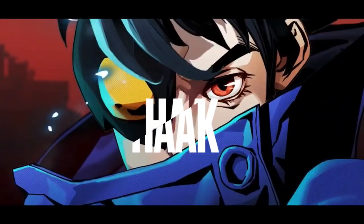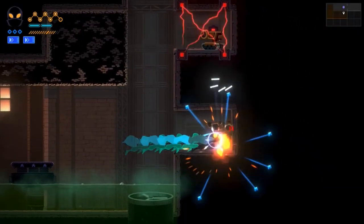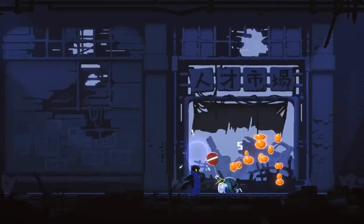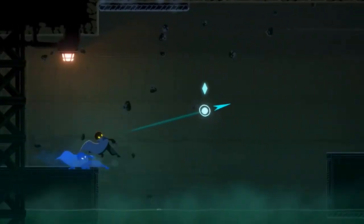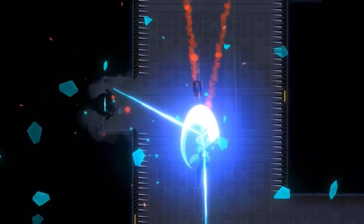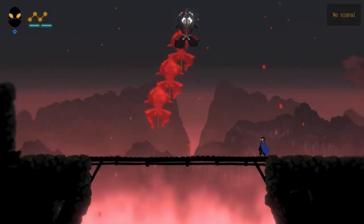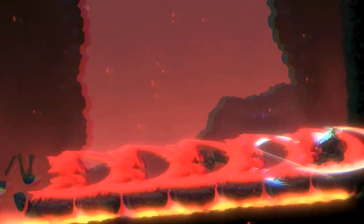Next up we have Hack, which is set in an apocalyptic wasteland. This one has a heavy emphasis on platforming and movement which I really enjoyed — you just feel like a ninja throughout the entire game. The overarching storyline and its characters were actually fantastic, and this felt like a classic Metroidvania through and through, where you're constantly gaining new power-ups and exploring new areas. I really like this one, definitely get it.